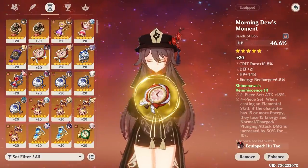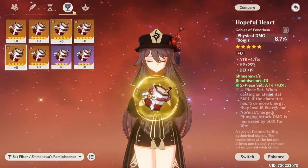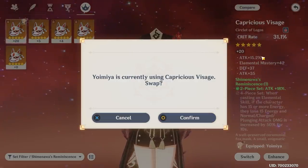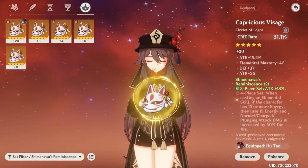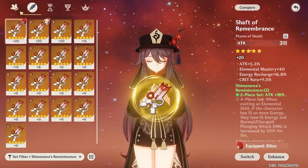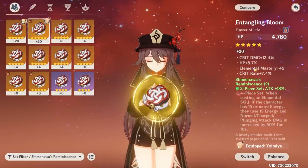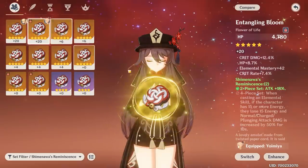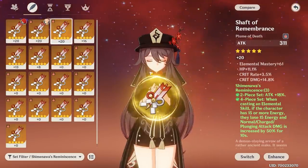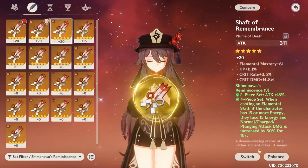Elemental mastery was another consideration — if I'd gotten a good EM sands maybe I would have gone for that instead. I want to try and keep her stats close so we're really only seeing the difference from Shimanawa. We do have to keep her off-piece goblet the same. We have to take a lot of Yoimiya stuff off. Thankfully we have an okay crit rate, some EM, some attack — unfortunately no crit damage, which is way more important for Hu Tao given her really low base attack. Looking at the plumes, this one is really good: HP, crit rate, EM, crit damage — I couldn't really ask for anything better.